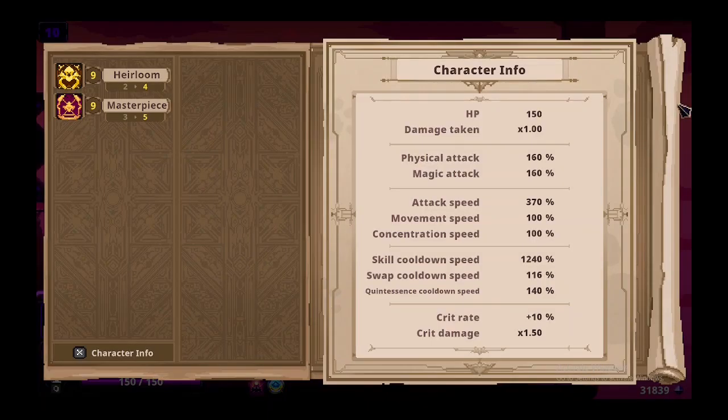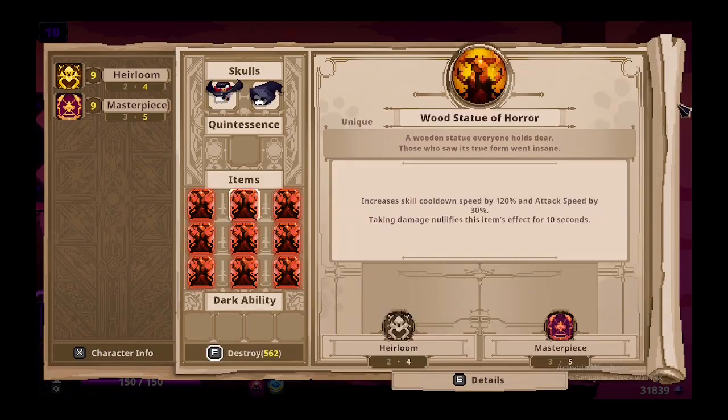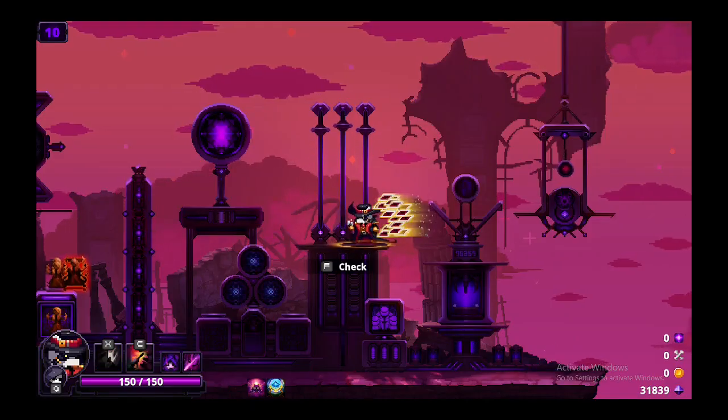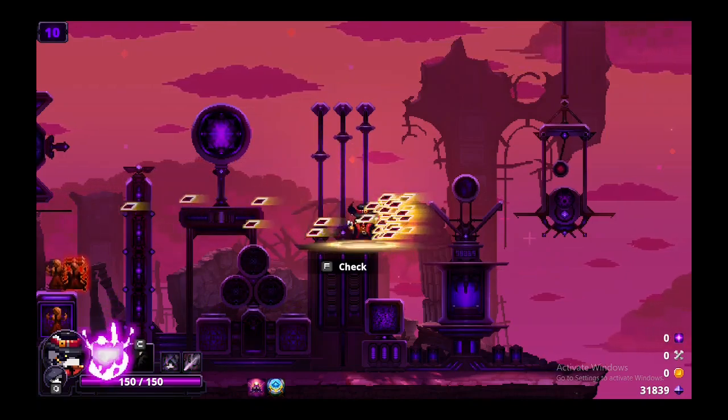As far as skill cooldown speed, you need nine stat wood statues to get you 1,240% skill cooldown speed, and it looks like this — pretty crazy.